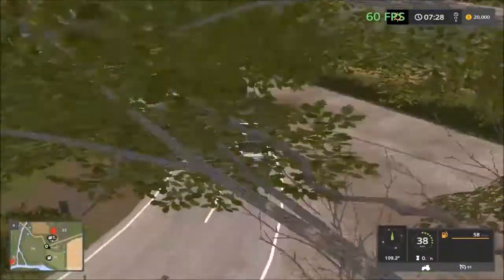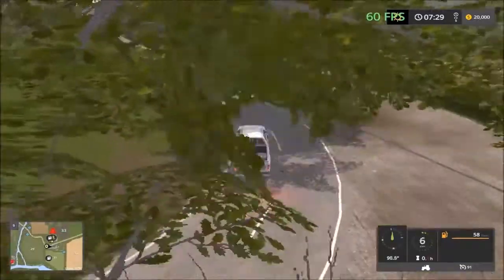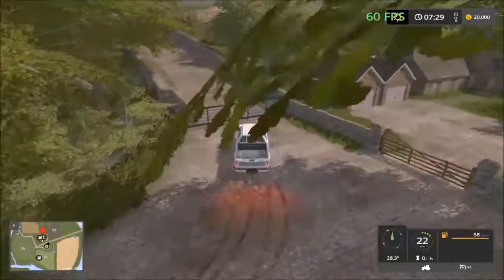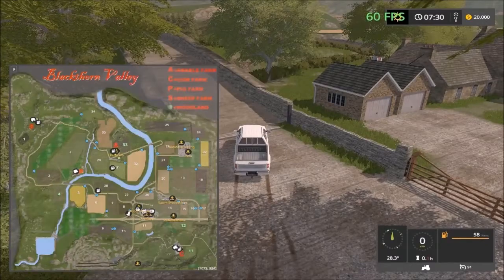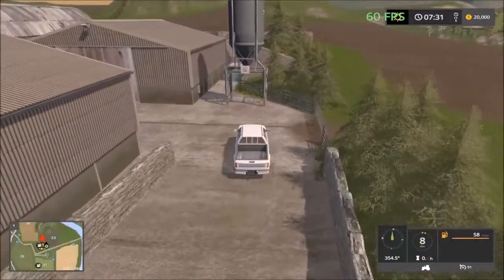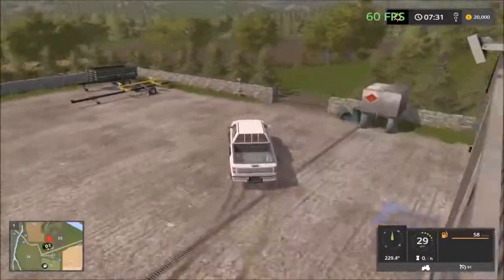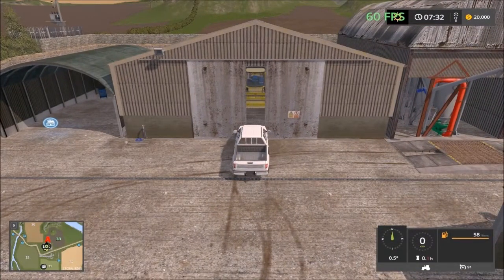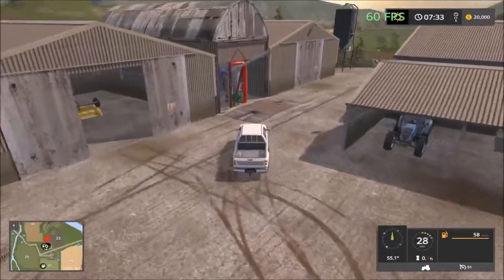The map is ideal for roleplay. We have to go down that road to get to the house here, and at the back we have what's called Horrible Farm where everything is centered. In here we have the storage silo inside the buildings. This looks like the main farm — there are the storage buildings, the garage, and the silo.